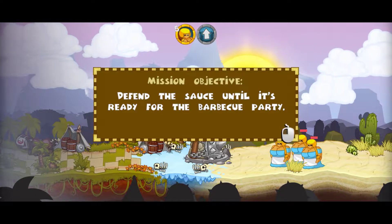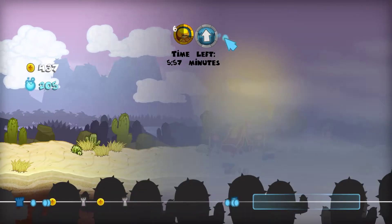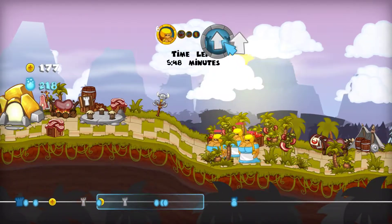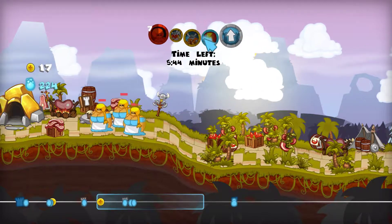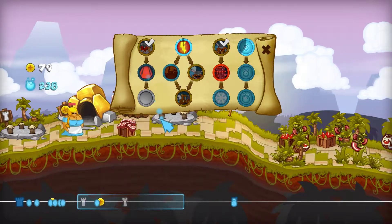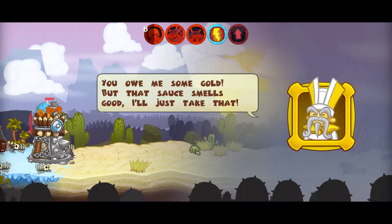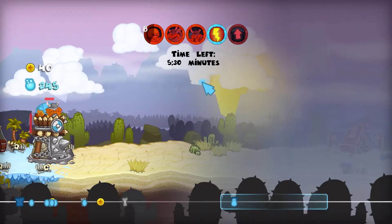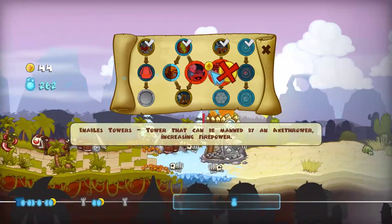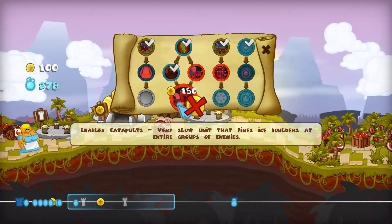We're actually almost done here — I think this is the last mission. Defend the sausage until it's ready for the barbecue party. We have five minutes to defend the sausage. What's cooking? Oh no, not you guys again. You owe me some gold, but that sausage smells good — I'll just take that. So we have to defend against the sausage. I'm gonna try to get the catapult out as soon as I can, because the catapult is like the best thing there is. That catapult costs 150. How much does the catapult cost to actually build? I forget.